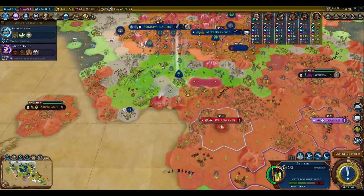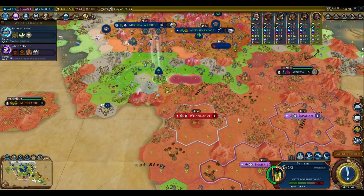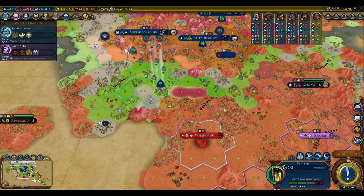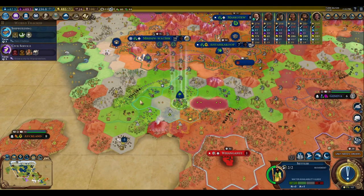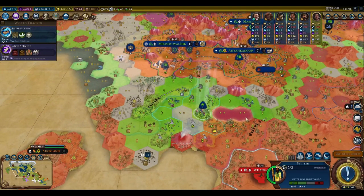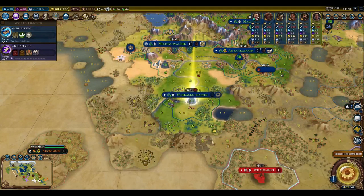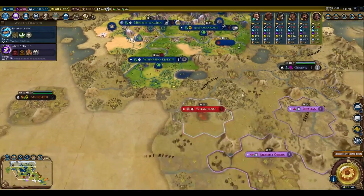On turn 86, Coop apparently had the same settling spot in mind. He settled one square south of where I wanted and is having loyalty issues there. Where I ended up is still within range of two resources. I'll settle one square back to get the river instead of the pond, which is a little better. We'll still get one olive and one diamond.